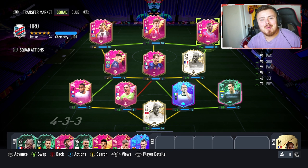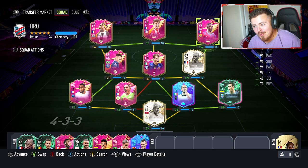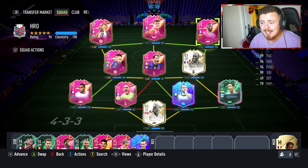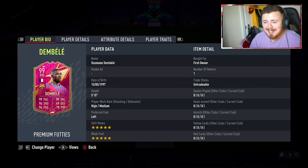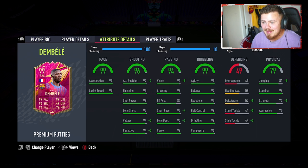Hey guys, how are you doing? My name is Morsi and welcome back to my channel. I've gone and done it — somehow, some way, I've managed to craft Saint Maximum, Neymar, and then Dembele. I don't know how I've done it boys. My club is very much in the mud. Essentially what you see here and on the bench is basically all I've got in my team now. But that is fine — we have this 99 overall absolute machine, five star five star.